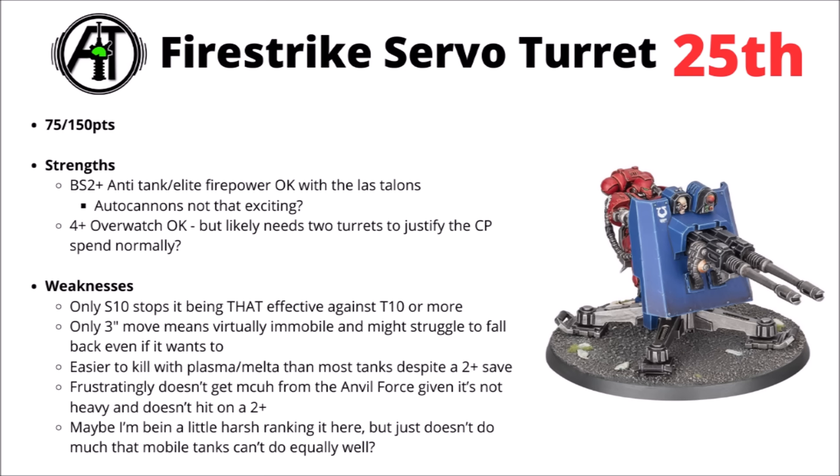Next up, I've chosen to rank the Firestrike Servo Turret — maybe being a little bit harsh here to the Primaris Point Defence — but ultimately I feel like this one just really struggles with not really doing anything that the Space Marine tanks and vehicles do better, while basically not being able to move. For 75 points, it doesn't have the worst damage output in the game. I'd personally take the Laz Talons, which give you two shots at Ballistic Skill 2+, Strength 10 with Twin-Linked and a Lascannon-type profile. The autocannons just seem a lot less exciting, only gaining one extra shot for all the downgrades, and its special rule comes with a 4+ Overwatch.